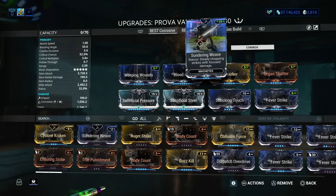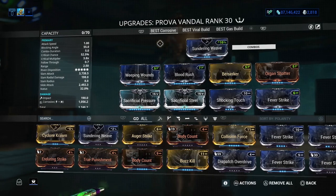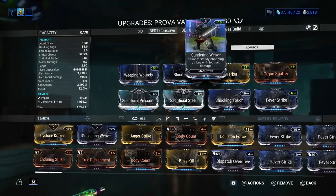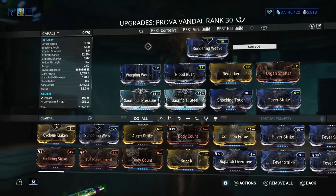The Sundering Weave has really focused strikes and damages, and it really does heavy attacks when you look at it. I will show you how it does really good with this weapon — I prefer this one because it has heavier strikes on this weapon. So definitely use this.